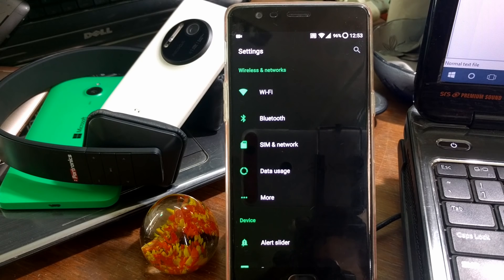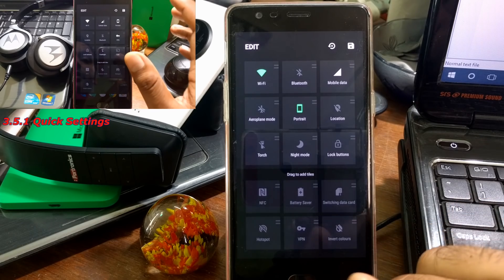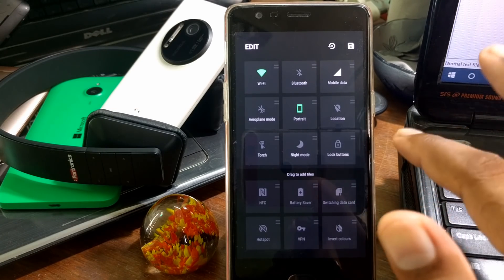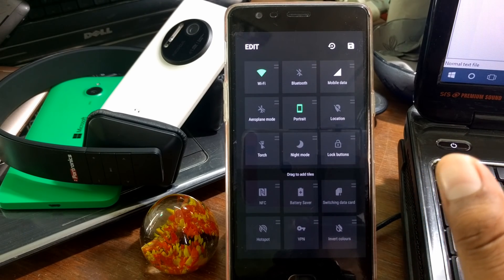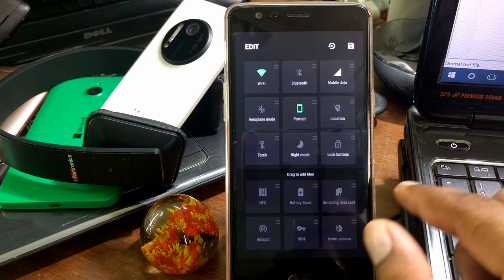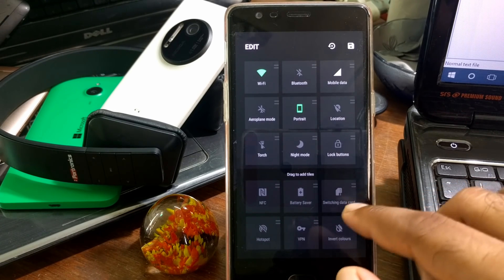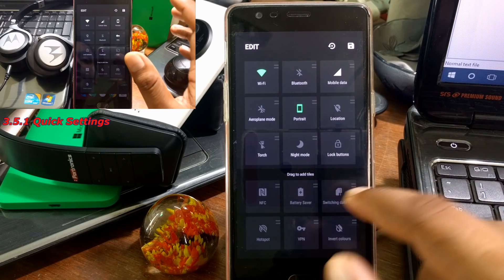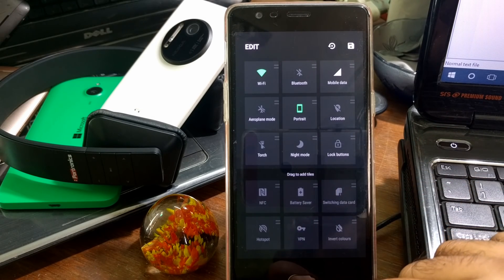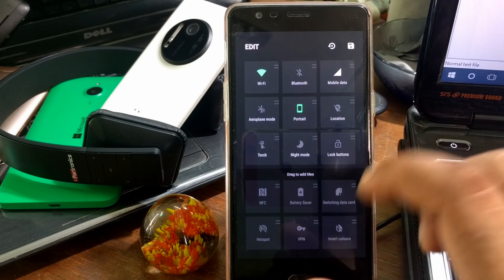In the Quick Settings toggle, there is a new option called Switching Data Card, meaning you can directly switch between two SIM cards. If you're using dual SIM and both have data plans, you can easily switch from SIM one to SIM two. By default it shows the first SIM card, and if you change it will show SIM number two. Also, a new battery saver icon has come back — it wasn't there in 3.5.1 but it has returned now.